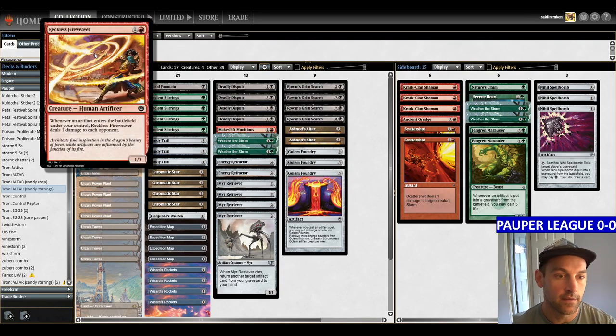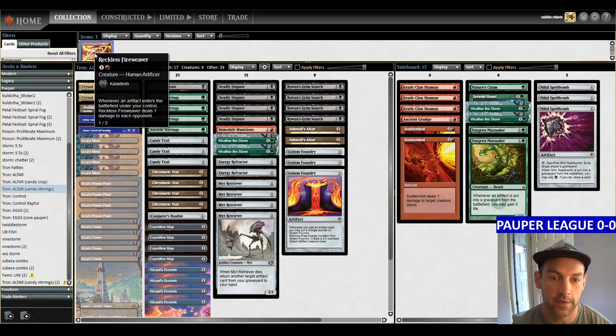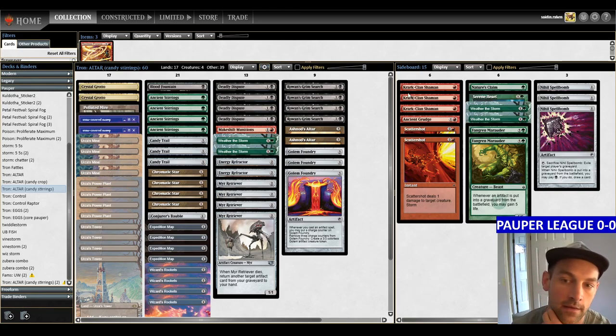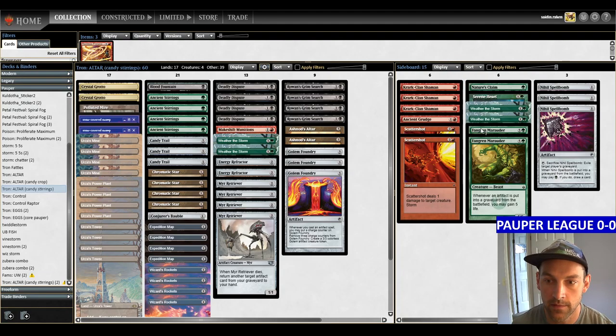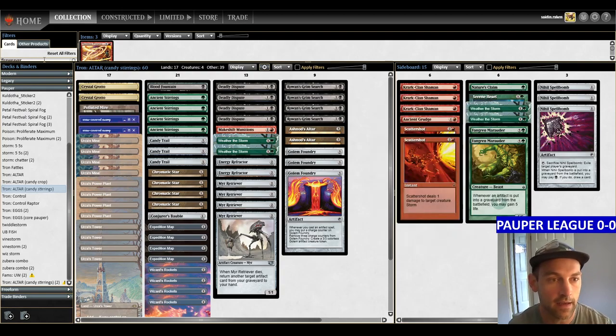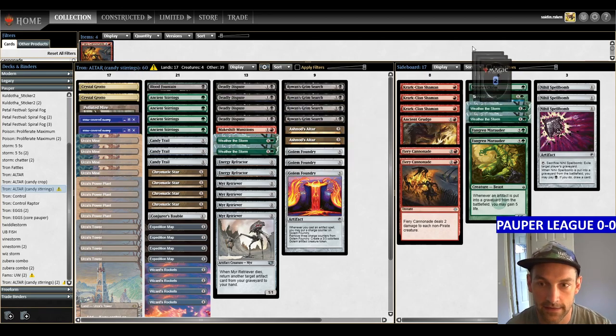Reckless Fireweaver deals damage every time an artifact enters the battlefield. I just don't think it's as good, because versus Mono Red I'm actually cutting all my combo pieces and relying on a slow loop with Makeshift Munitions. For the sideboard I'm playing three Crarks, one Ancient Grudge, two Scattershot, one Nature's Claim, Serene Heart, two Weather the Storm, Fanger Marauder, and Niall Spellbombs. The Scattershot is mostly for Fairies, which doesn't seem to be relevant anymore, so I'm going to replace it with Fiery Cannonade as a test for this league.